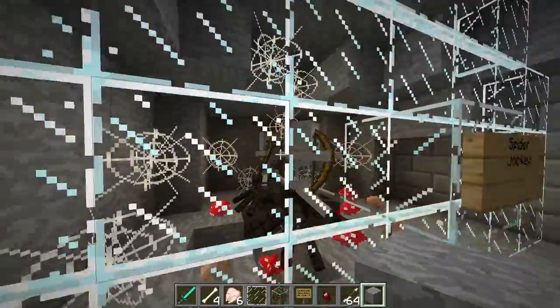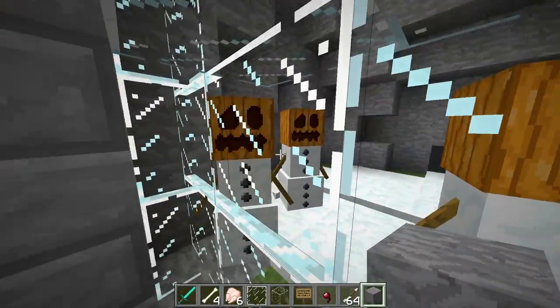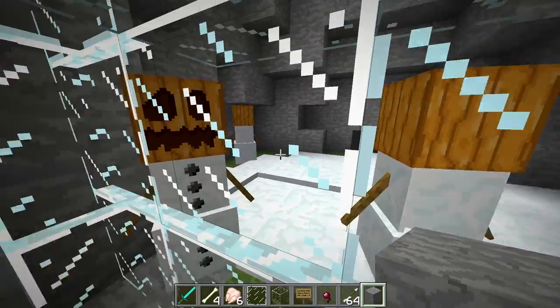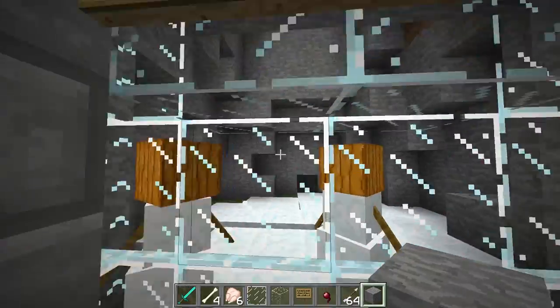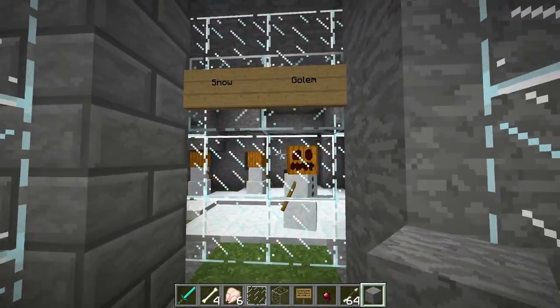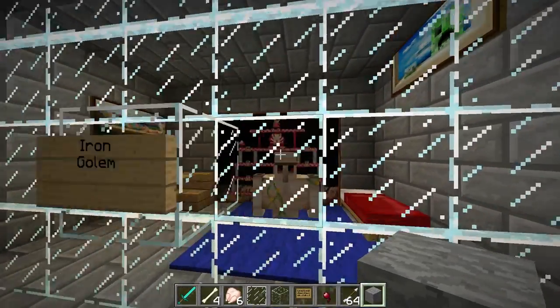Next, snow golems — you have to craft these guys, which is why they're in the special creatures section. You craft them with two snow blocks and a pumpkin. They will throw snowballs at mobs, provide some knockback, and help you out a bit.